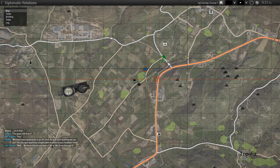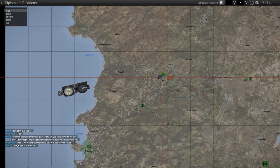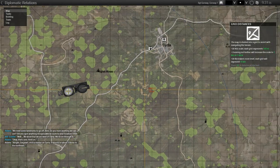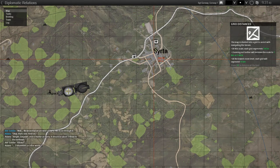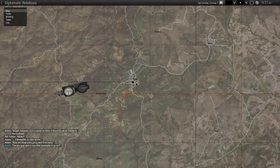Did you spot anything recognizable on route to your location? Over. We know that we are west of Syrta — we drove through it. Okay, that's one. Hold on. Sergeant, stick a marker on Syrta. It should be about three clicks to the northeast. Three kilometers, in other words. Now let's draw a line going west from Syrta. Can you guys give us any other landmarks?